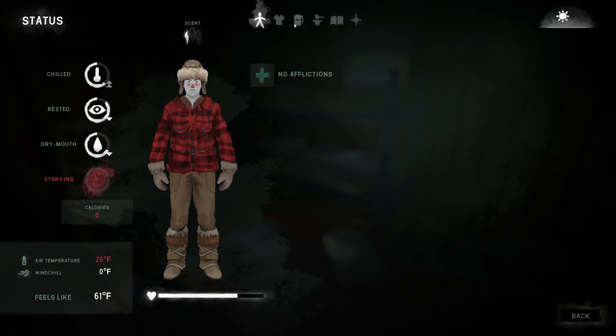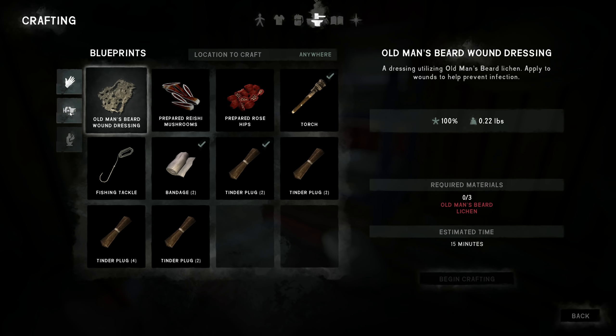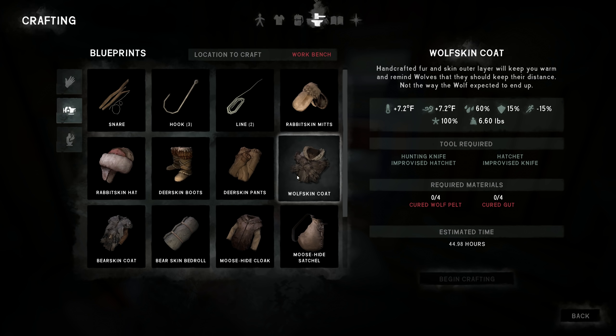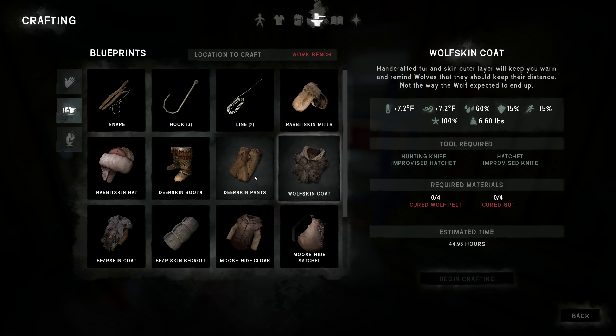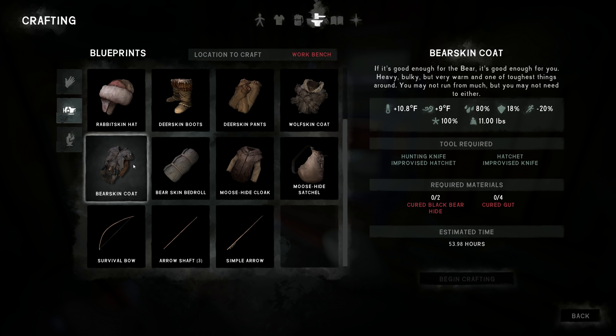The bear coat — 59 hours to craft, needs two bear hides, cloth, and six cured guts. It does slow you down when you run, quite a bit. Someone in the comments mentioned 'hey what are you doing, you got all that food' — yeah I do, but the problem is I can't eat it in very large batches, otherwise I get parasites, because my cooking skill isn't that high yet.